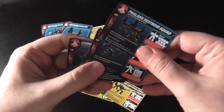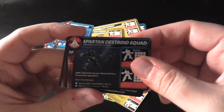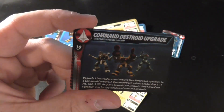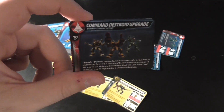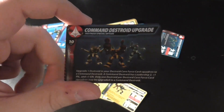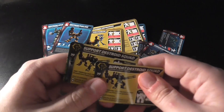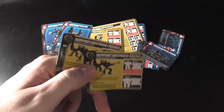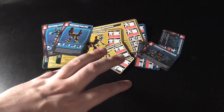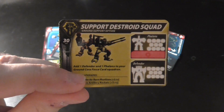You get your two stat cards and then your upgrades. For the UEDF you can add two more Phalanxes, two more Spartans, or upgrade one to a command Destroid. And I think the Tomahawk and Defender come with this upgrade as well. For the Malcontents you just get two of the same one, which kind of sucks — you get the support Destroid squad, which is one Phalanx and one Defender. I'm kind of curious if the Tomahawk/Defender box is going to come with this as well.